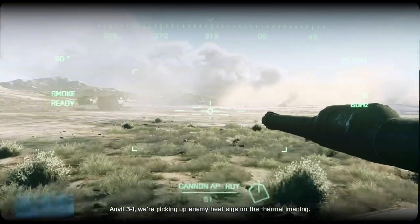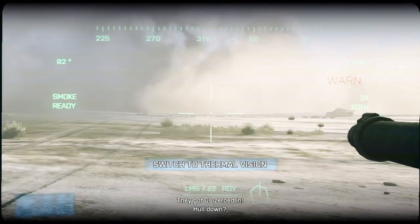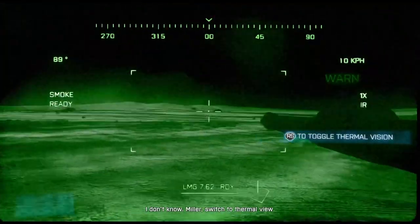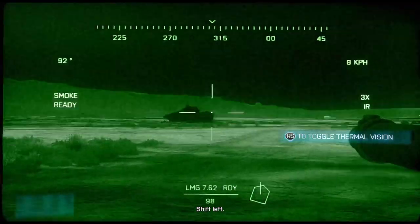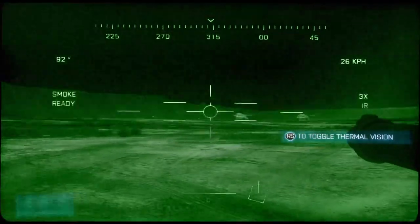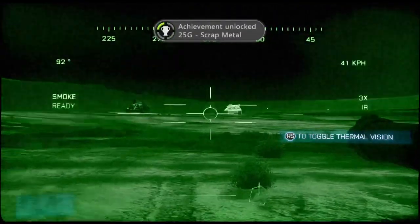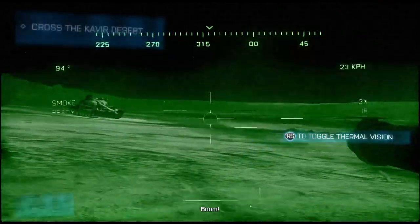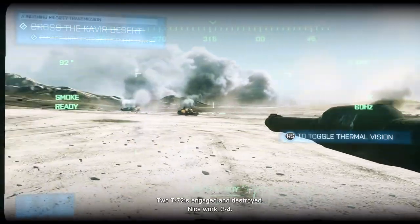Anvil 3-1, we're picking up enemy heat sinks on the thermal. They got a zero in! Miller, switch to thermal view. Ship left. Fuckin' A, Miller! Boom! Two T-72s engaged and destroyed. Nice work, 3-4.